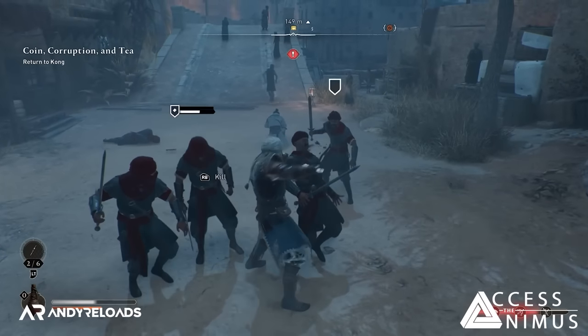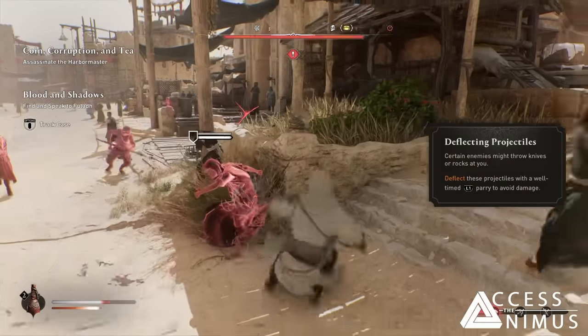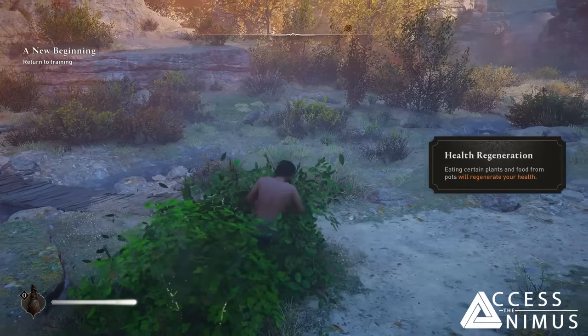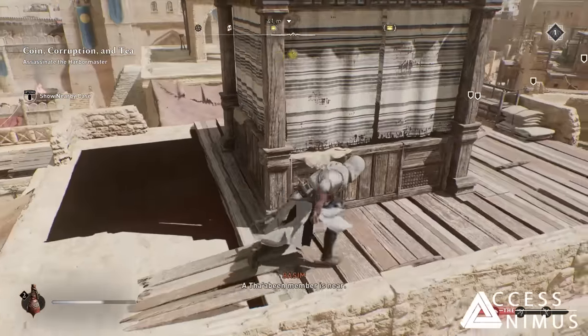In general, if you get spotted, at least in the early phases of the game, you can try to fight one, maybe two guards, but if you get surrounded it's best to heal yourself — which happens similarly to Valhalla, finding food in the world and healing through elixirs — then find a way to hide and restart the stealth loop. I honestly very much prefer that.